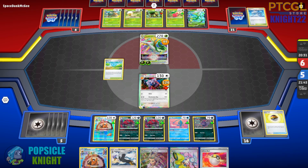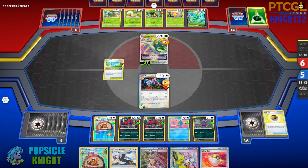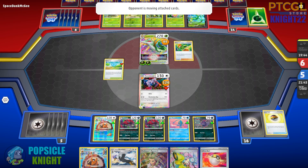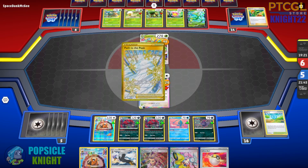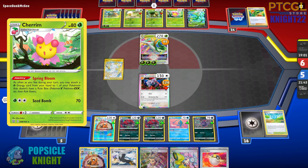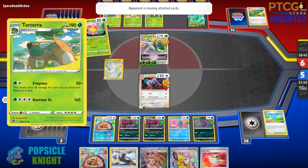We'll have to dig for that Double Turbo Energy — with 16 cards left the probability is pretty high. My opponent is using Eldegoss with the Coil ability to find two basic energies from their deck. Gardenia's Vigor is used but they didn't accelerate anything. Path to the Peak is not going to affect us because we don't have any Rule Box Pokemon. There's the Cherrim with Spring Bloom ability to accelerate two energies to their Torterra. Torterra is ready to attack, and its damage output depends on how many evolution Pokemon they have in play.